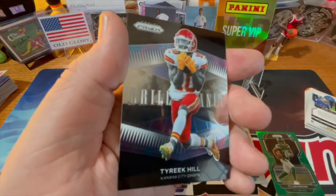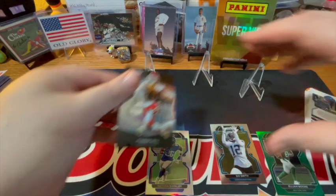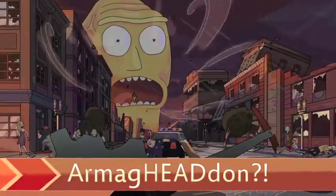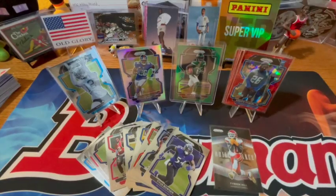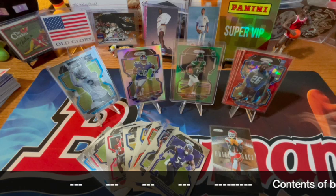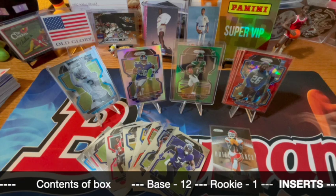And the last card is Tyreek Hill Brilliance. Let me get a total — show me what you got. All right, back with the total. Out of the hanger there were 12 base and one rookie, so 13 total on non-insert related cards. You have one Brilliance, which is Tyreek Hill.